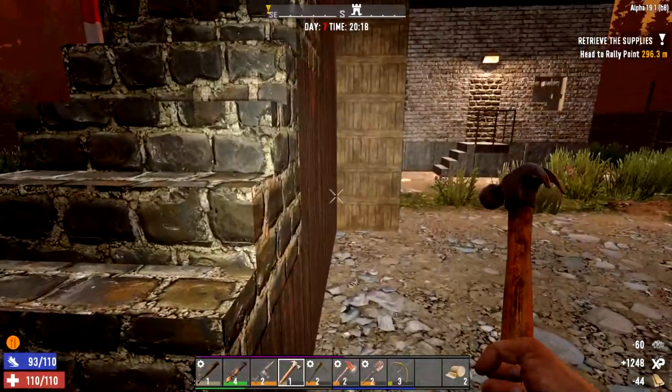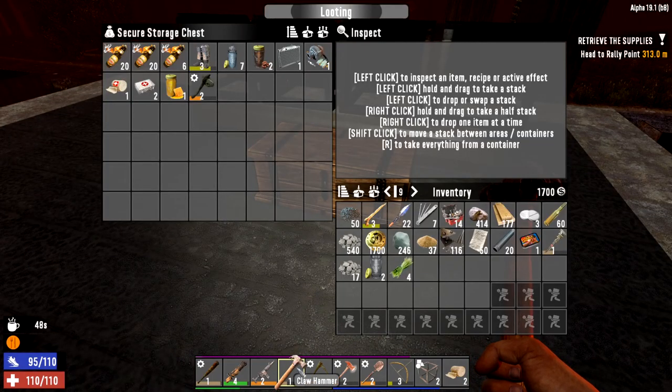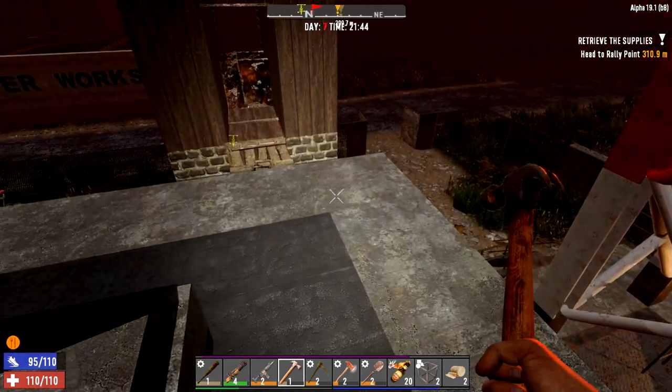I'll see you just before we start the horde. Right, we have next to no time now until horde night — hour-long days is no joke. We need our claw hammer for upgrading and repairing the iron hatches and wooden bars above us. We've got our boomshot, ammo, and our trusty baseball bat. If you catch yourself on fire during the game you need to take a drink to put yourself out. I'm going to put the health items on — honey in case we get infected, painkillers, and repair kits if we need to repair anything.